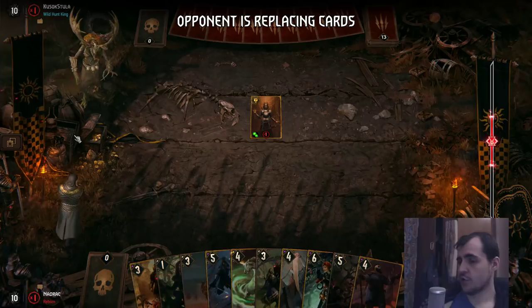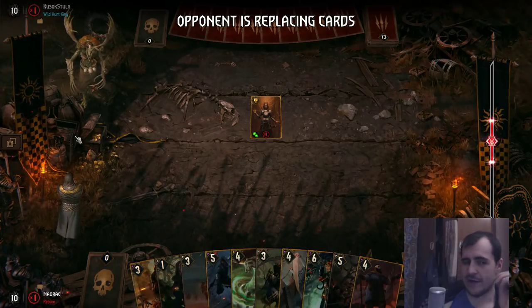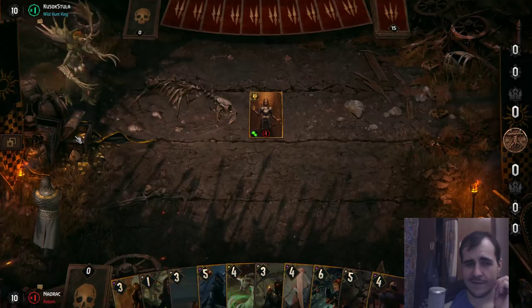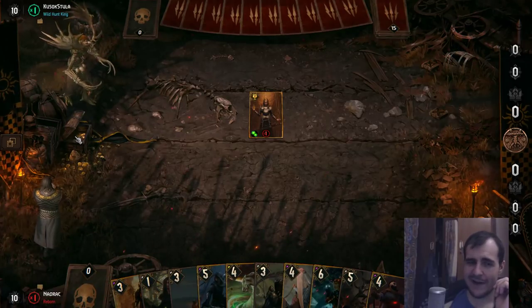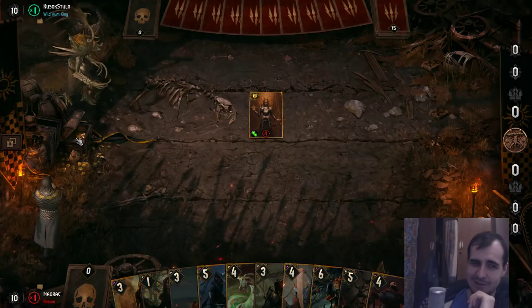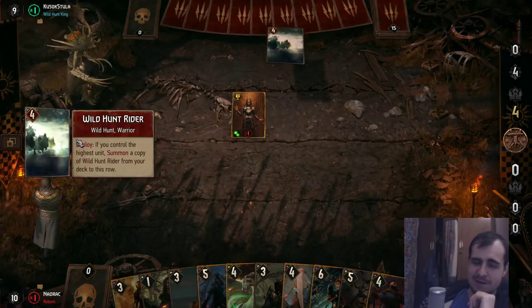No witchers, no Shoop, no Roach - that's a plus. Play Cantarella, open and play spy, summoning circle spy, open and play summoning circle, decoy spy, open and decoy spy, and we replace spy.